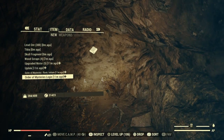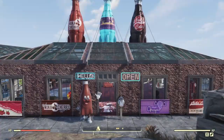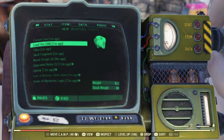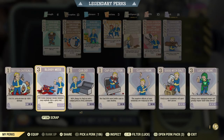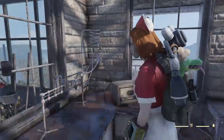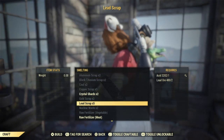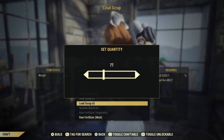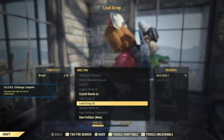Now I'm going to check my lead ore — I have 388. I'm going to head back to camp. Now here's something important you're going to have to have when doing these lead runs — the perk card Super Duper in Luck. The tier 3 Super Duper perk card gives you a 30% chance to double the output of whatever you're crafting. We're going to go to the chemistry bench, down to where it says Smelting, then over to Lead Scrap. Acid is important for this — I made an acid video if you don't have much. Now, 2 lead ore makes 5 lead, so it's a pretty good payout in the end.